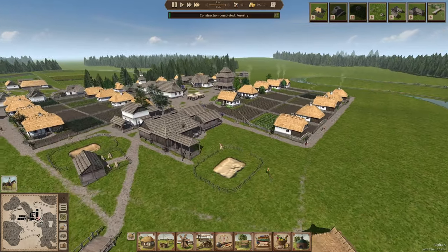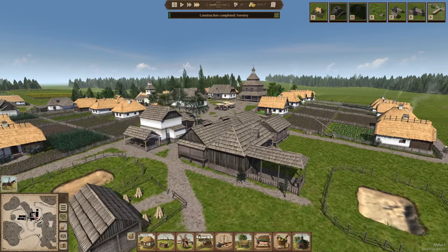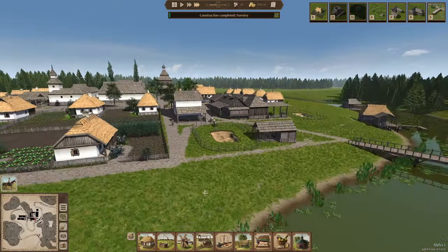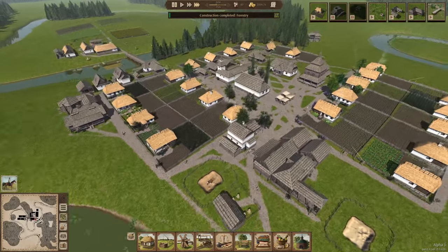In the previous episode I finished the church, so it's looking nice here on top of the hill — I think it's an appropriate place. Looks really nice, especially if you look at it from this angle. It's quite high and you can see it from all angles.